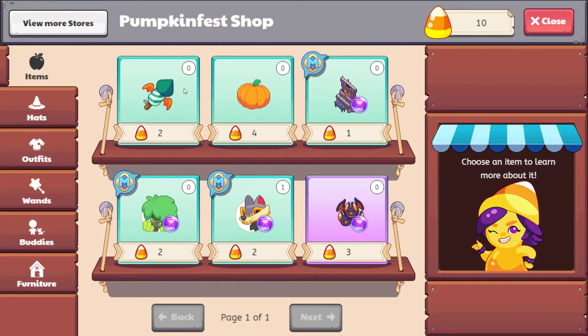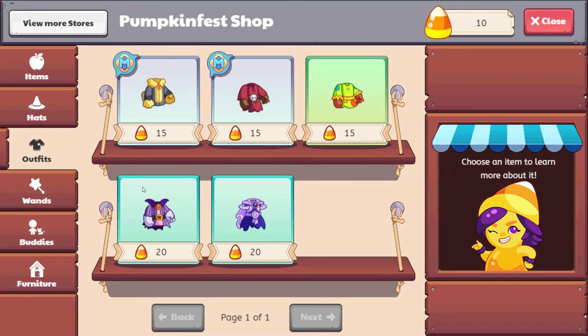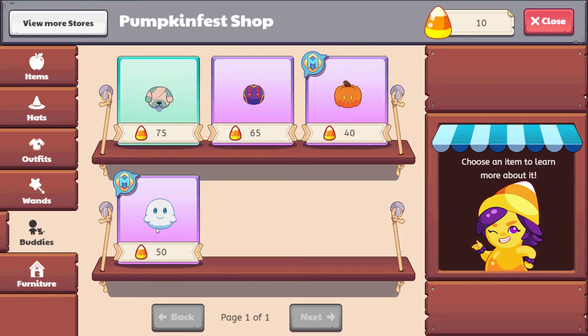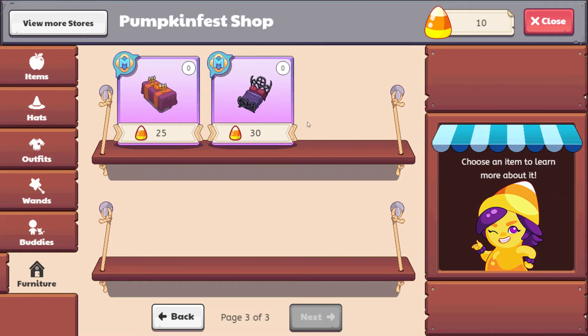Here are some of the things that we can get for items. You can get pumpkins for decorations, morph marbles — a few different morph marbles — different hats, and a lot of really cool costumes. I am going to try to get everything; we'll see if I have enough time. I'm going to be grinding pretty hard for all of these cool costumes, and also the wands. And then there are some really cool pets — the vampire jack-o-lantern is super cute. And here we have some furniture to make our homes a little bit more Halloween-themed. So some really, really cool stuff, and I am going to try to get some of the furniture as well.